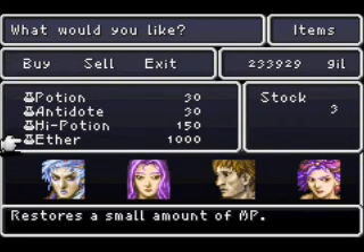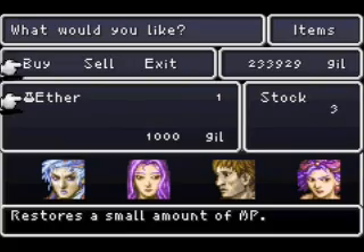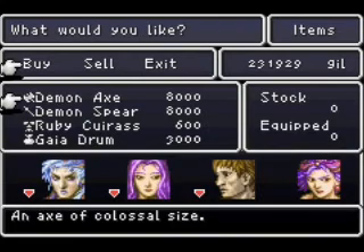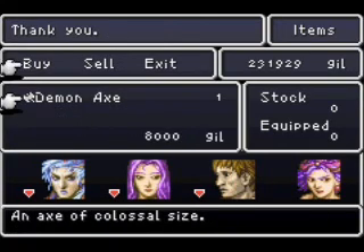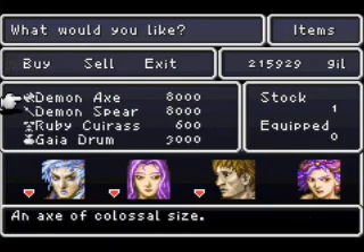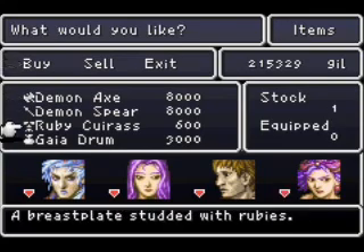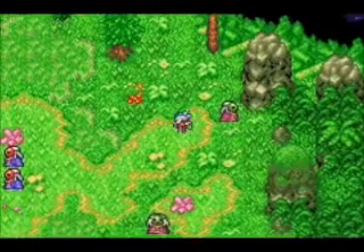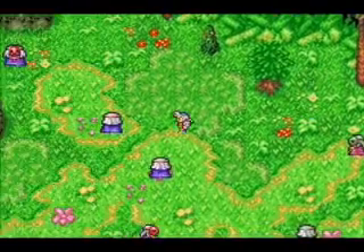I don't really need any items right now but I'll buy some ethers — let's buy a couple just for the hell of it. This one is also a different color and he sells weapons. All of which are pretty weak compared to what I bought back at Mycidia, but for the sake of completeness let's buy one of each. And this Gaia Drum actually summons Earthquake. I'm not going to buy one because I know I have one coming up in a treasure box.